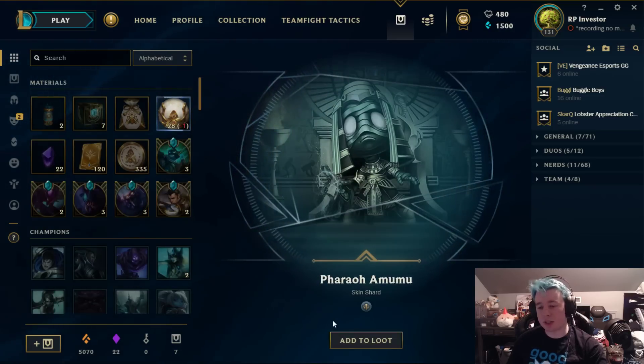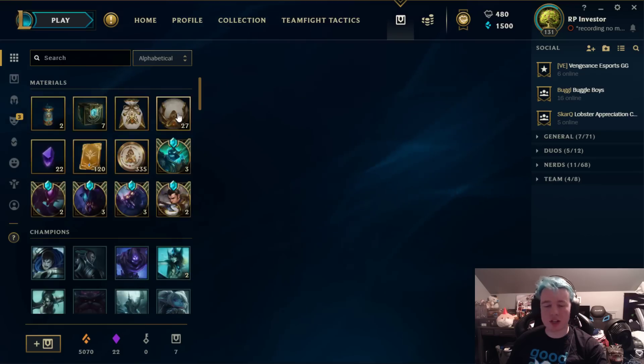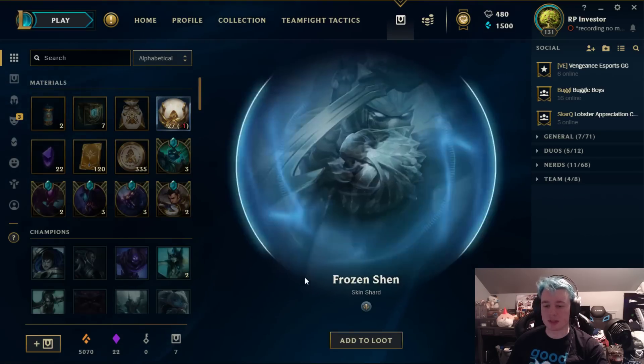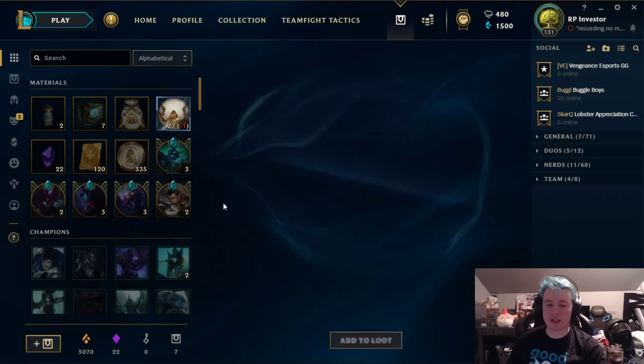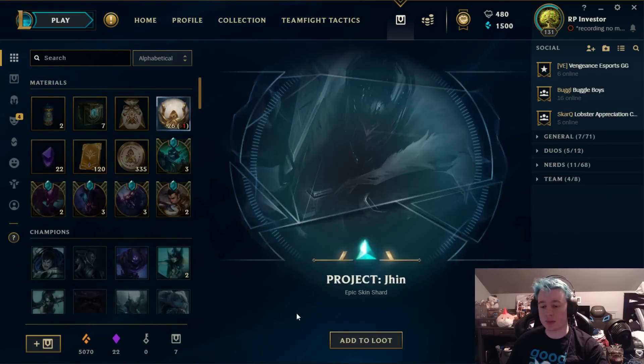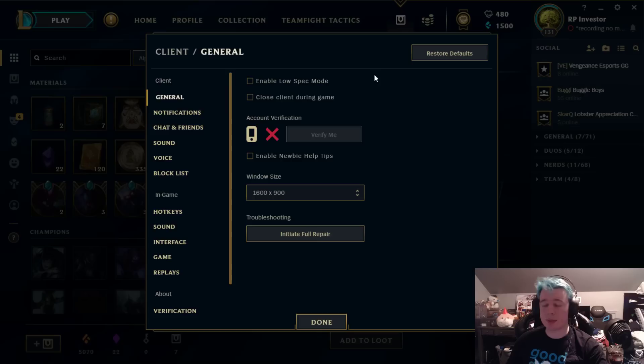Pharaoh Nasus — but star guardian capsules were definitely the best capsules we've had for a long, long time. Frozen Shen — another legacy skin. We'll take legacy skins, as long as it's just not a normal skin.